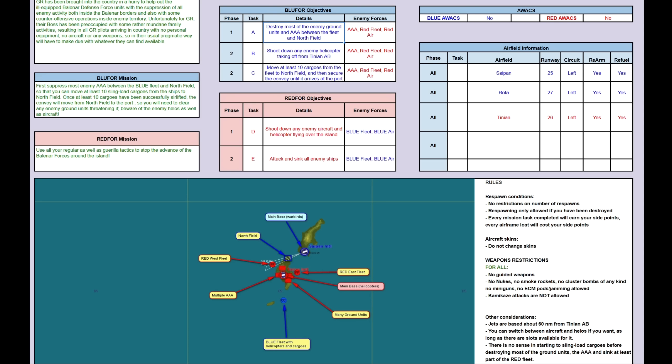For the weapons restrictions, for everybody it's the same: there are no guided weapons allowed at all, so you can use anything and everything that's not guided. Obviously no nukes, no smoke rockets, no cluster bombs of any kind, no miniguns — important as usual. Obviously no ECM pods and jamming allowed. And very important for CAP, no kamikaze attacks allowed.